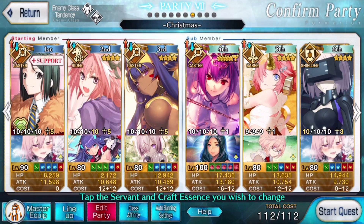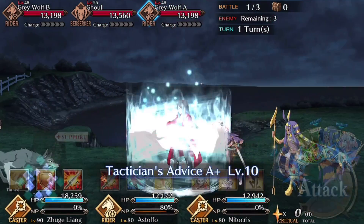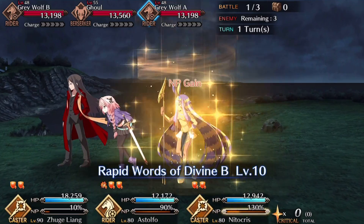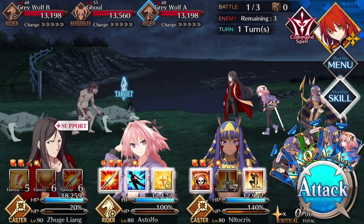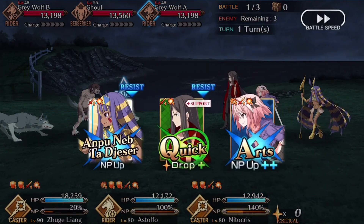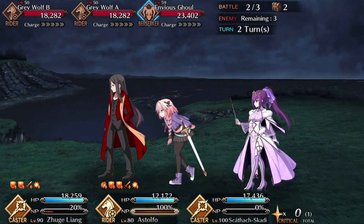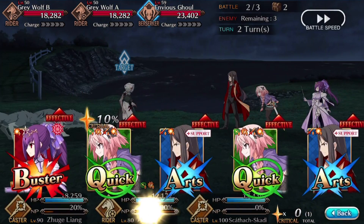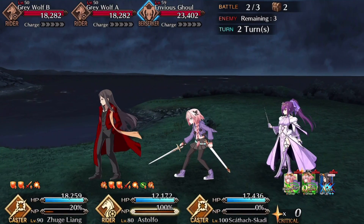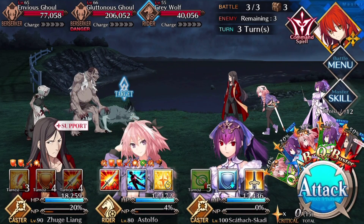Start with Nitocris, Astolfo, and Waver on the front line. Pop all of Waver's skills on Astolfo, pop Nitocris's second skill — you don't necessarily have to pop the first unless using Skadi, where you'd want the extra death chance. NP with Nitocris and you should be fine. On turn two, Plugsuit Nitocris for Skadi. Pop Skadi's Quick up on Astolfo and NP with Astolfo. He should clean clear 70% of the time with the Spriggan living 30% of the time — worst case is 6k remaining, easily cardable with all these buffs flying around.